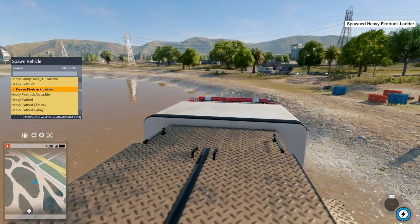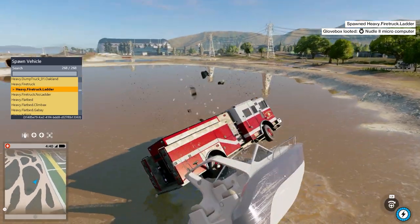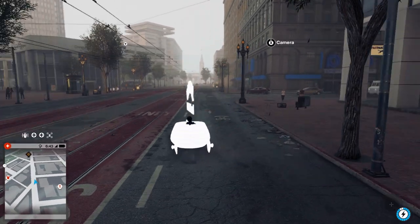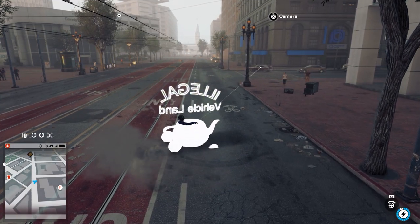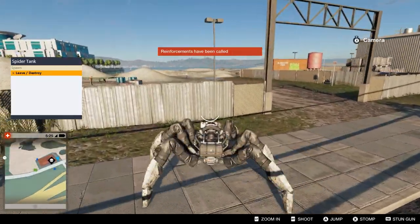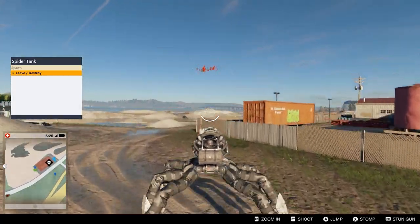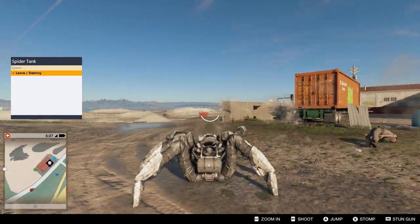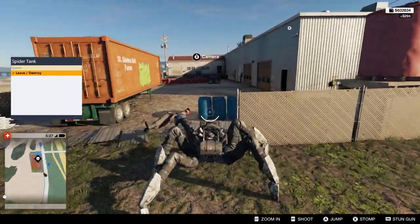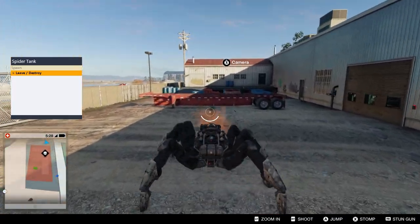You can spawn just about any car or any gun that you want in your inventory. There are actually a few cars in the game that aren't normally accessible, and you can also spawn things you wouldn't normally be able to use outside of a mission — like the spider tank. In the vanilla game you can only use it during the Titus mission, but now you can just spawn it and do whatever you want, which is really dope because the spider tank is one of my favorite things from that mission.